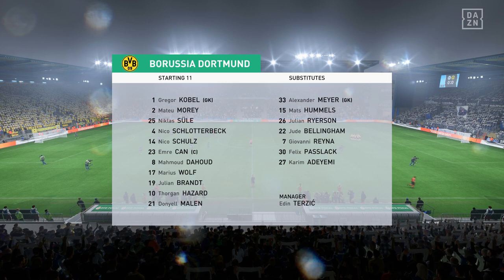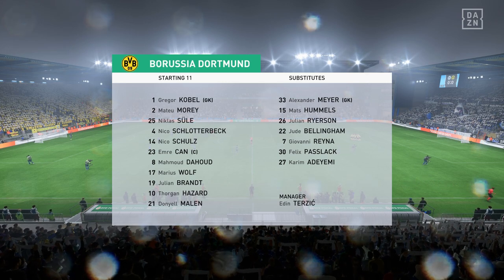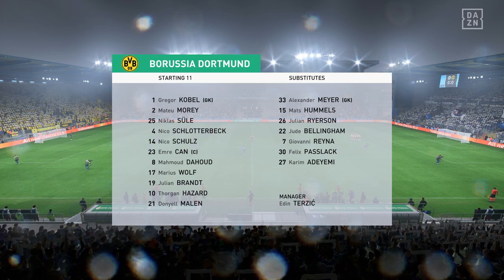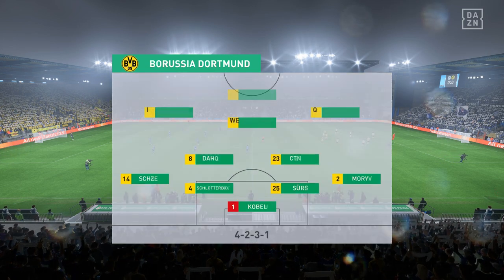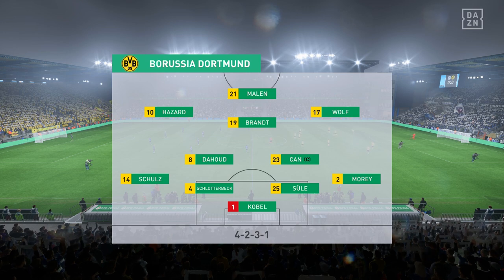This is the lineup for Dortmund. Mahmoud Dahoud starts alongside Emre Can in the center of midfield, and the idea is to have just the one striker up there, trying to pose problems for the opposition.